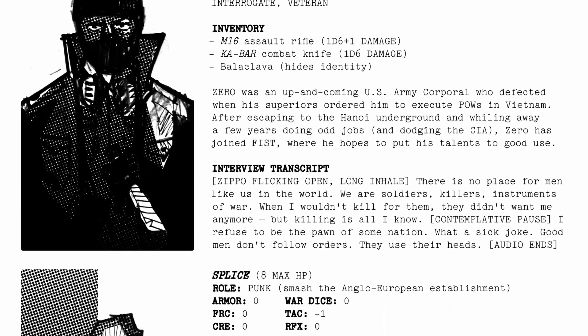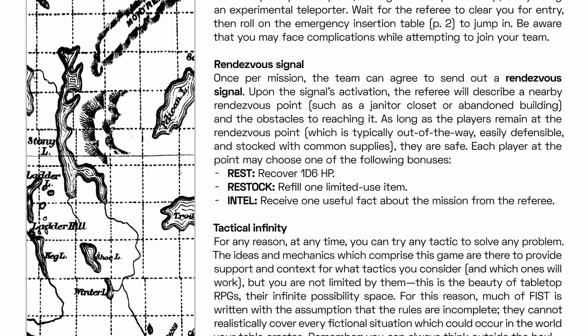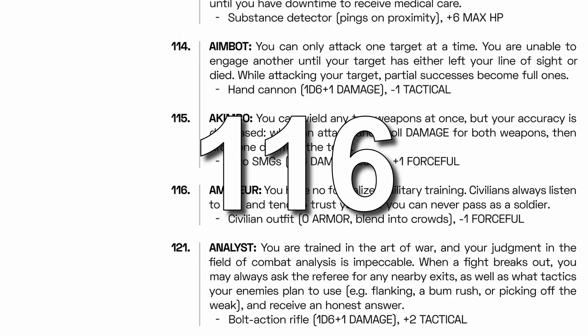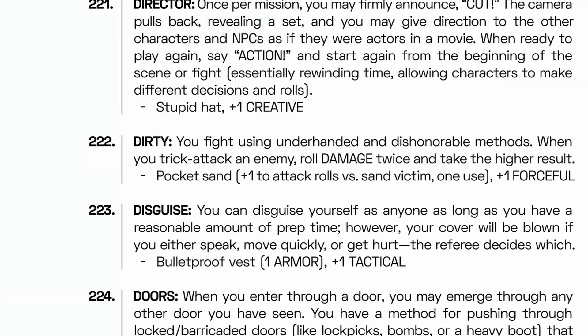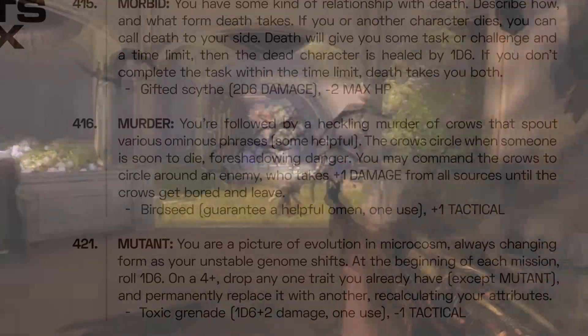From the initial 30 pages to — Jesus Christ — Fist Ultra Edition has added in tons of new stuff and expanded more on the base system, like more mechanics, more art, and even more traits — 116 of them to be precise. Like Cut, which just lets you do that anime thing; Dirty, which lets you fight dirty; and Murder, in which you can command a murder of crows.